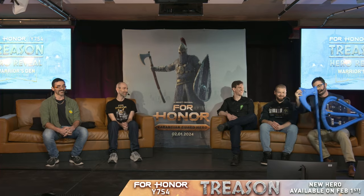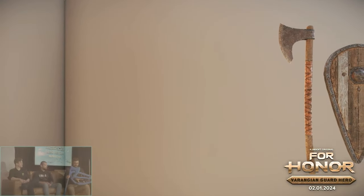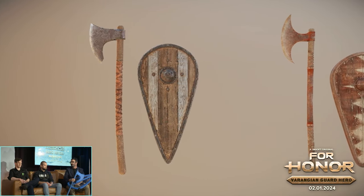Speaking of historical elements, we talked a lot about the armor, but there's something hiding behind the couch we can show off. So yeah — the long axe and the kite shield. From an art and history point of view, the Varangian guards were called in sources Aspidiforoi — shield bearers — and Pelekiiforoi — axe bearers. So we wanted to go with that.